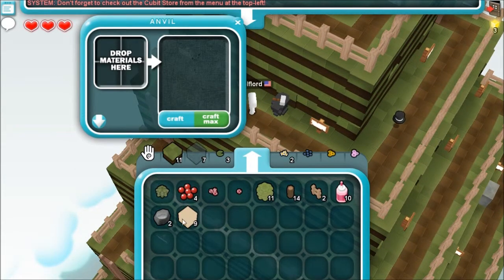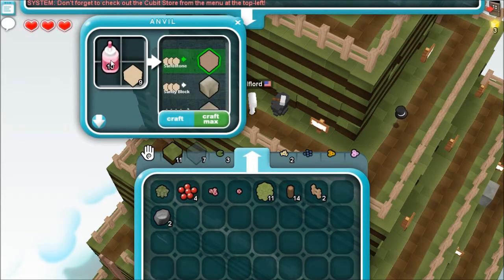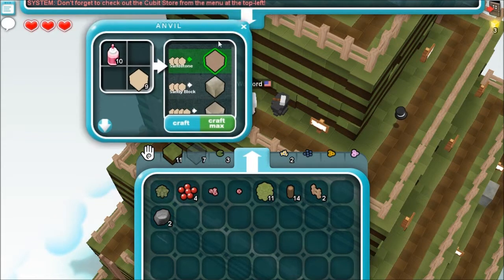Drop materials here. Put some sand — not yum berries. Sandy brick, sandy block, and sandstone. Let's make some sandy brick. Craft, craft, craft, mix.